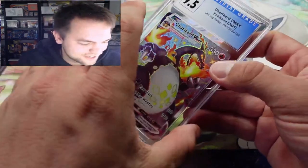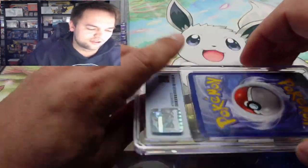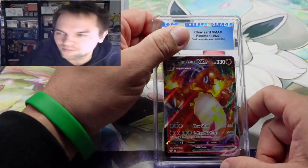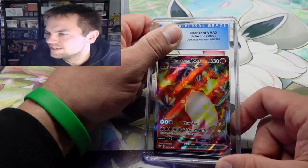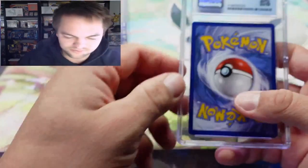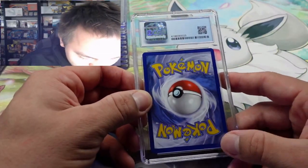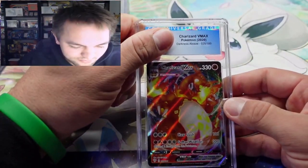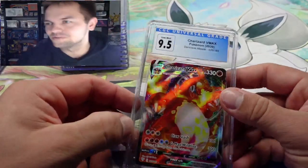I'll probably just use one of them as trade bait. I've got my eye on a few cards from Evolving Skies to finish up my master set. Next Charizard V Max — I graded quite a few Charizards, hopefully we get at least one Charizard in a ten. Nine-five. I knew it was clean, I just don't think the centering was there for the ten.